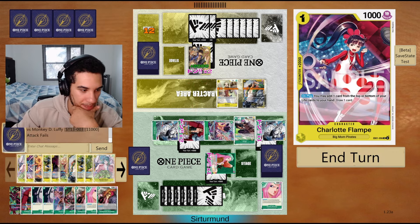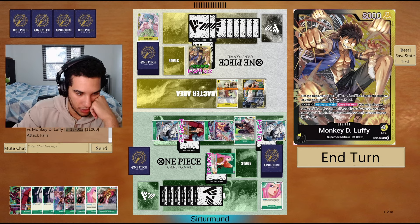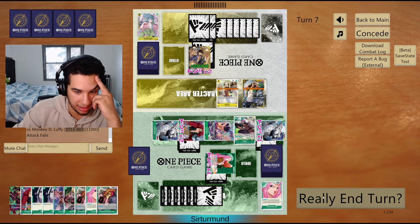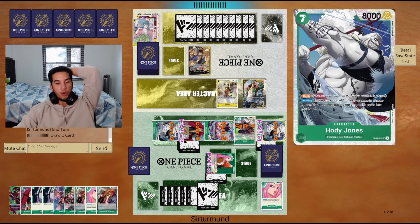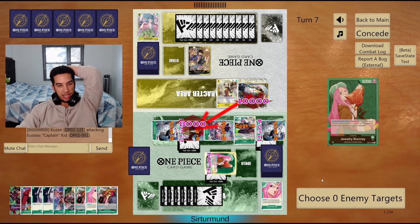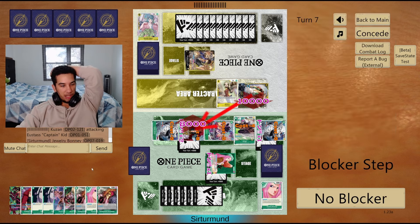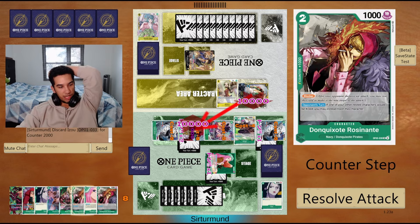So now the problem is going to be their Moria next turn. Do we need to summon Rosinante? Probably not — if the opponent has Moria, even with all my Hody Jones, it won't even matter. You have to attack into this. So we go like this — we arrest their Luffy and give them a 2K. You could also just give them the blocker, but I kind of like having this Roach.